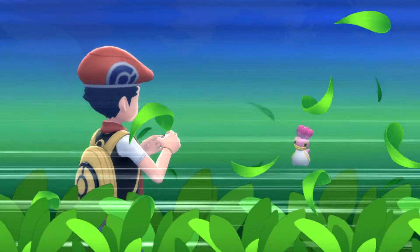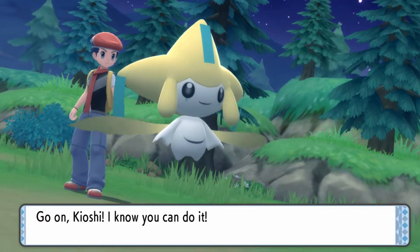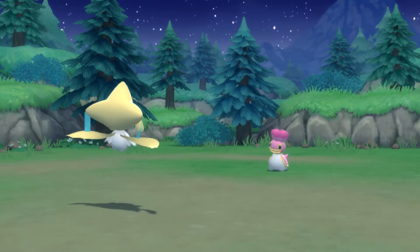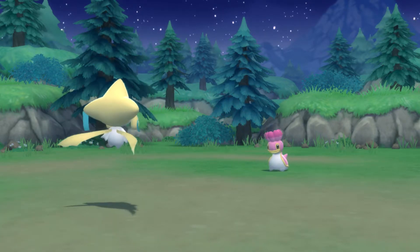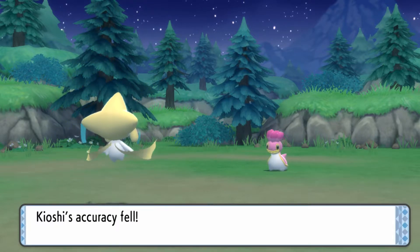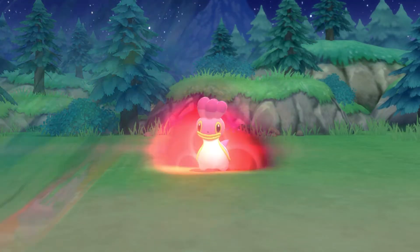Anyway, let's get some battles. Off screen I switched Kushi to the front, because a lot of the trainers on this route use a lot of water type Pokémon. Louis is not going to fight them very well with his most effective move being a water type. So I thought I would let Kushi take the lead here.